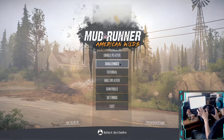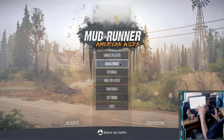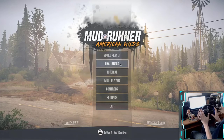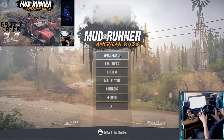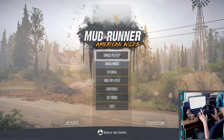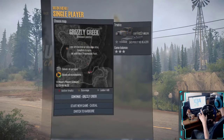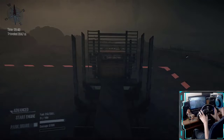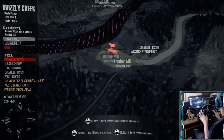What is going on everybody, it is Fantastical Dragon coming to you with the second part of our single player mode of MudRunner American Wilds. Today we are finishing up Grizzly Creek. If you have not seen the first part, go ahead and click on it now. We were getting used to everything in the single player mode. We need eight log points in each lumber mill for a total of 16 points, and we just got our eight load points delivered.